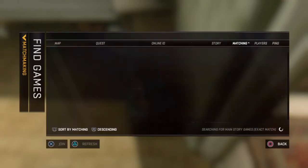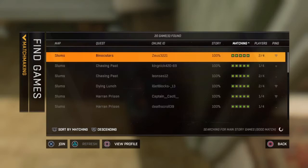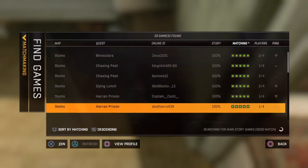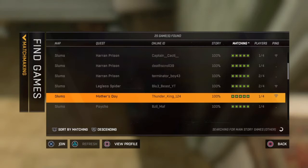Once this loads up, you will have games here with people that are just in public lobbies. You want to go to any one of them — it doesn't matter which one — just make sure that their map says slums. Make sure their story is either 100% or close to 100%, and make sure the players are at 1 of 4. Don't join a lobby with 3 people.